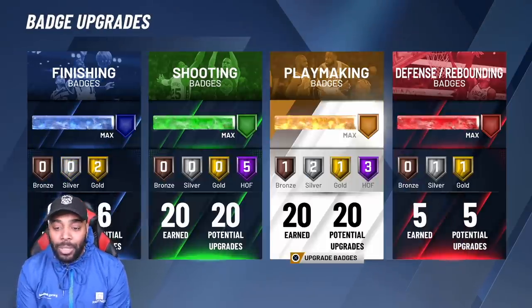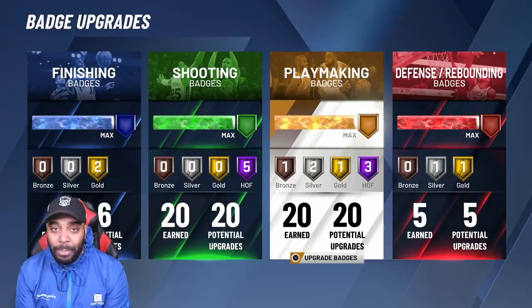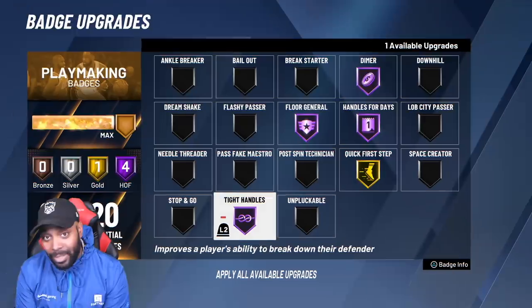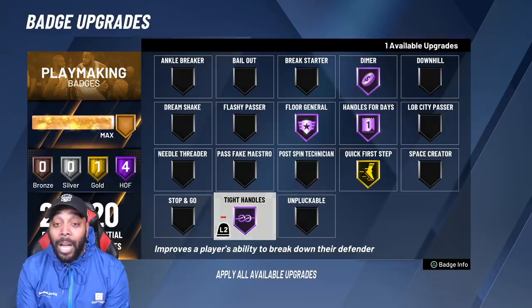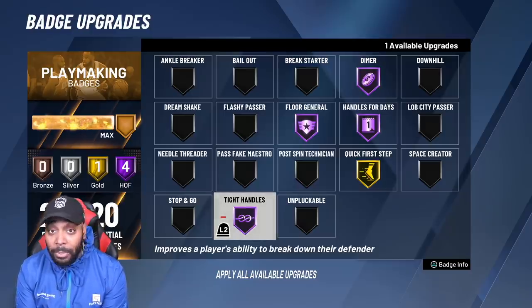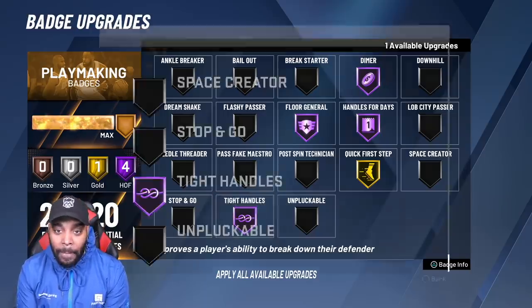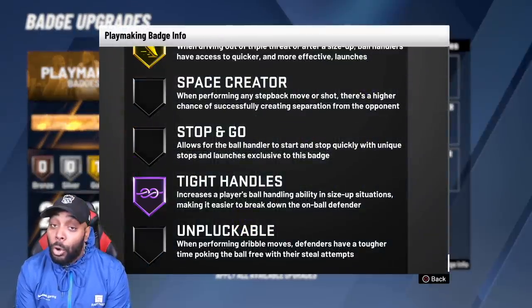For the number two badge on the list, staying inside this build: Tight Handles Hall of Fame. I haven't used this build in a long time — it's a pretty good build. Once I get my scoring machine to 97, I may never come back to it. The reason you need Tight Handles on Hall of Fame is because the most overly used move in the game is the aggressive behind the back — behind screens, in isolation. If you don't see an aggressive behind the back at the park or rec, you're not going against anyone who's watched a dribble guide.